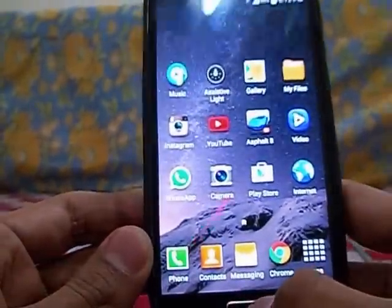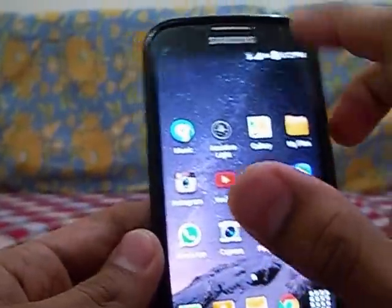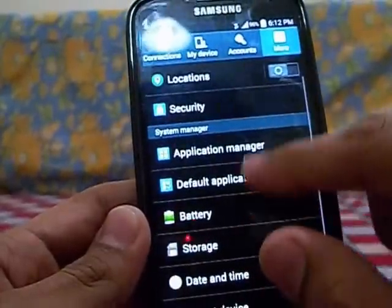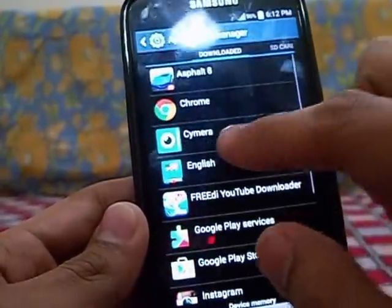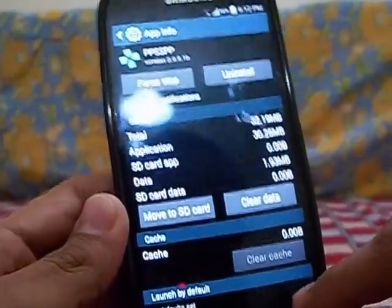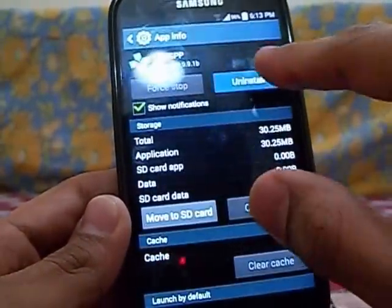Here is the solution to this problem. First of all, go to Settings, go to Application Manager, find and search for PPSSPP, clear cache, clear data, and then uninstall the app.